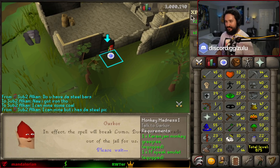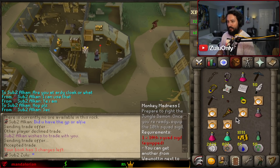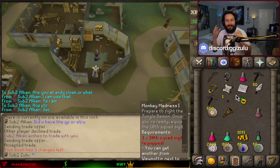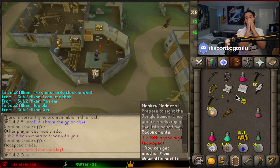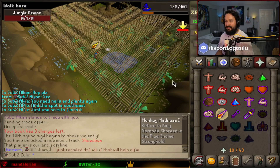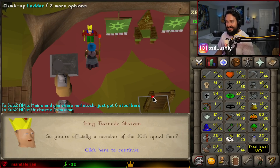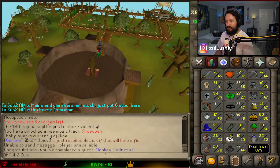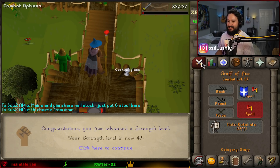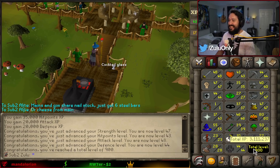We hit 3 million XP — sweet, that must have been a while ago and I just didn't notice. I did not mean to buy 500 chaos runes. There we go — he's dead. We've killed the jungle demon. 10k coins — Monkey Madness done! And access to Ape Atoll training. That's the real important one. 43 HP, almost 44, and that brings us to 57 combat. 47 strength, 44 defense, 48 attack. Let's go — and 900 total. That could not have been more perfect.